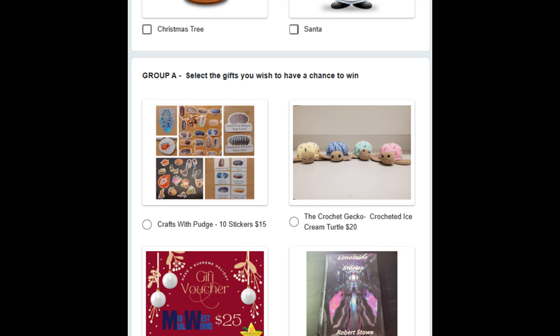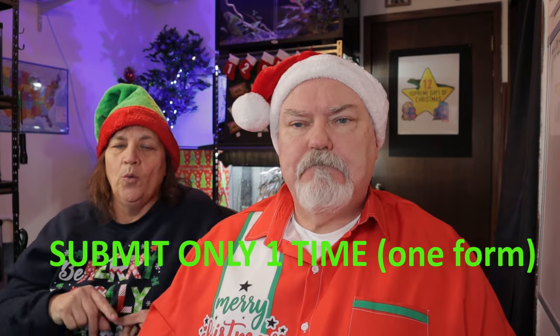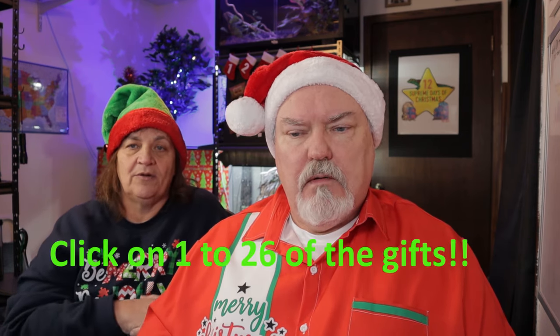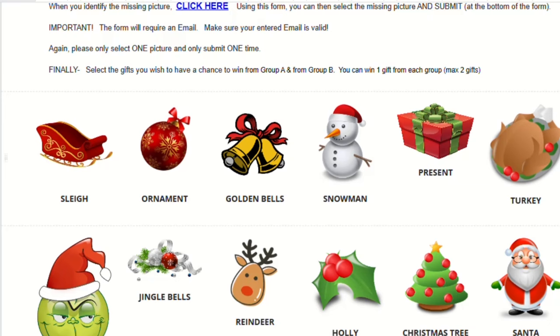After you've done that, go further down into the link and pick out your gifts — what you want to possibly win. This form will require an email address, so please make sure the email address you enter is valid, because that's how we'll get the information. If we don't have a valid email, it's not going to count your entry. Only one entry for the pictures below, and you can pick any amount of gifts in the groups — you'll only be able to win one per group in the actual drawing. These are the pictures you'll look for within the hidden pages.